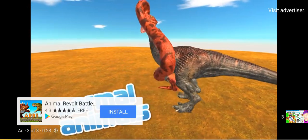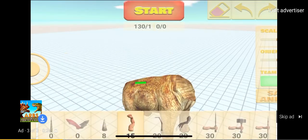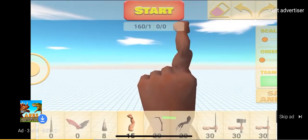Playing normal animals? Let's create a new unique animal. First, let's start with the body, then use a fist as the head. Add some more fists.